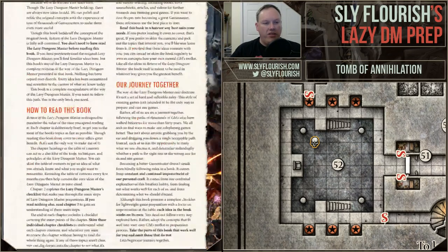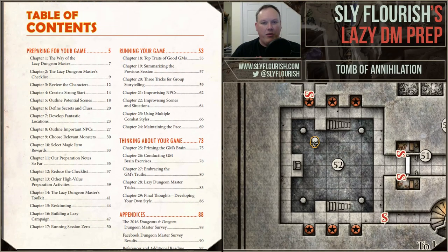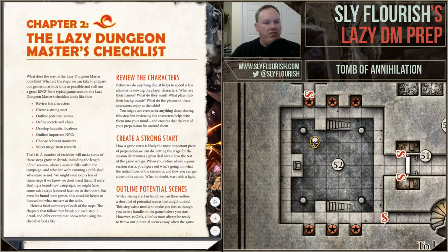The steps of Return of the Lazy Dungeon Master — this show is about going through those steps while I prepare for my Tomb of Annihilation game. There are eight steps. You can find these in the preview linked below on Twitch or in the YouTube description. We call it the Lazy Dungeon Master's Checklist, in chapter two.